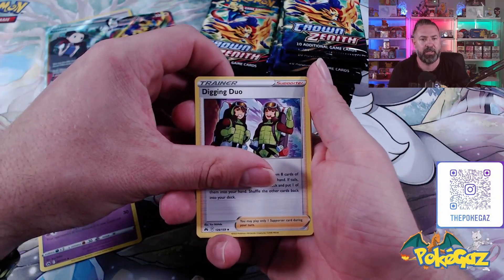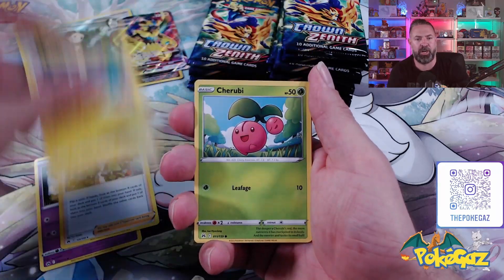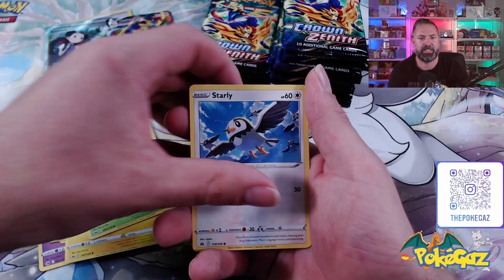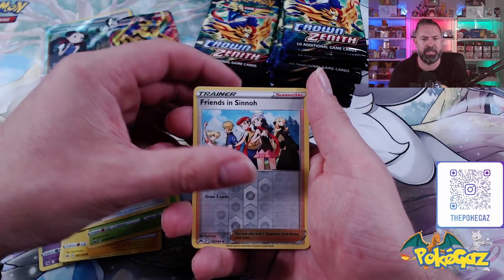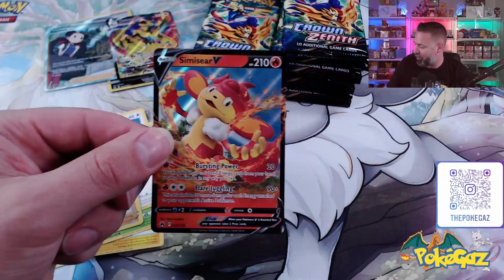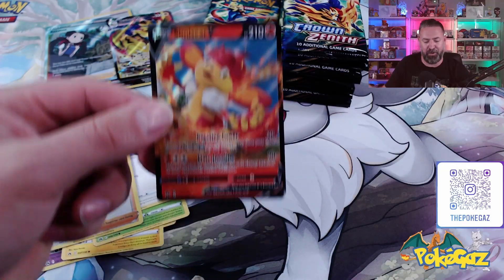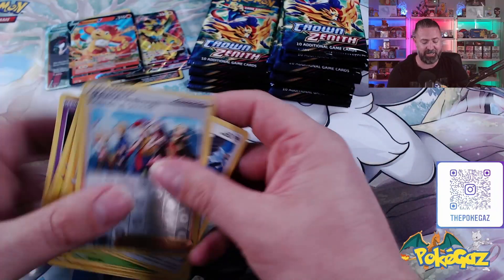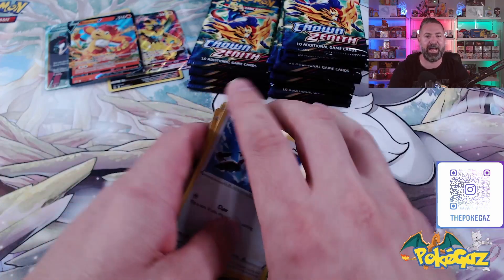Girafferig, digging duo, electrike, tururuby, Yungoos, emolga, scyther, starly, going into friends in Sinnoh, and a Simasir V. Another card we needed — we are ticking off a few out of this one. That's two so far that we needed for the set. Not going to complain at all.